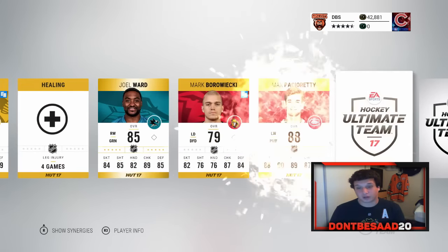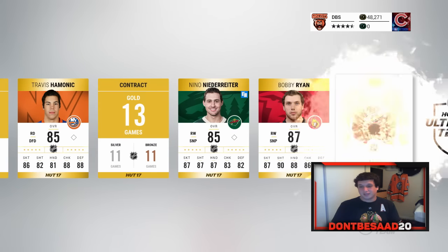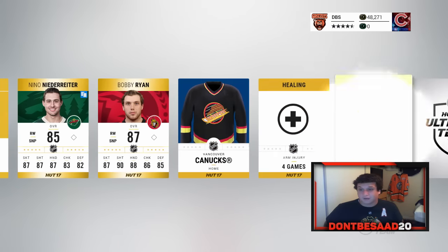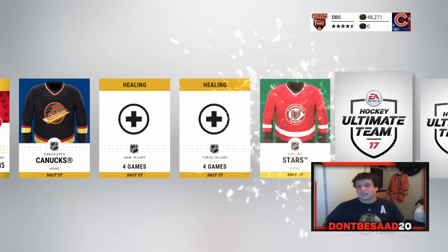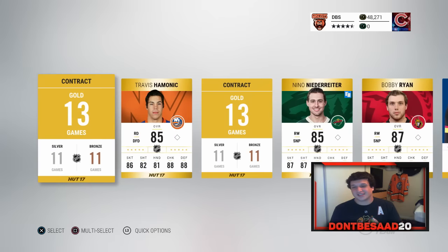Two more of these bad boys left. Let's do a tow pack — I just dropped my controller. Bobby Ryan, that's not terrible — that's like 20k. There's our collectible. Matt Camelera, Adam Larson. Bobby Ryan, I mean, that's like 20k.